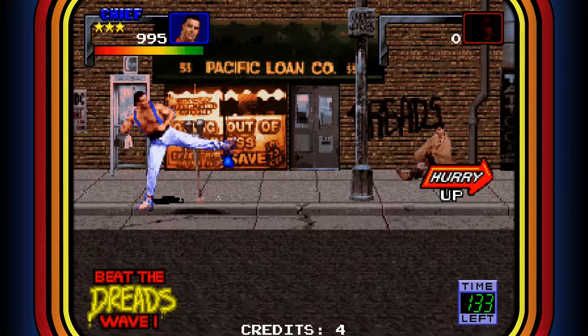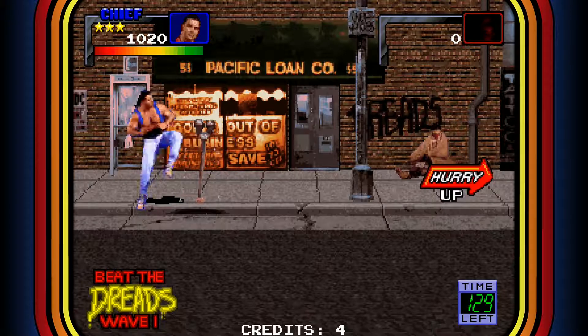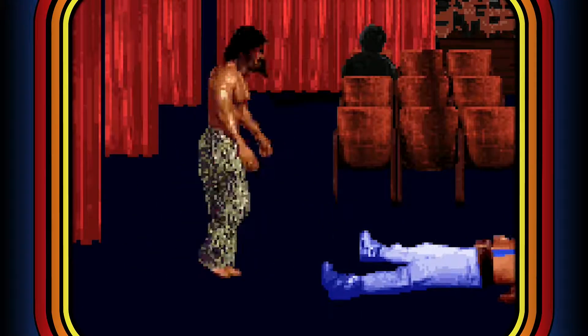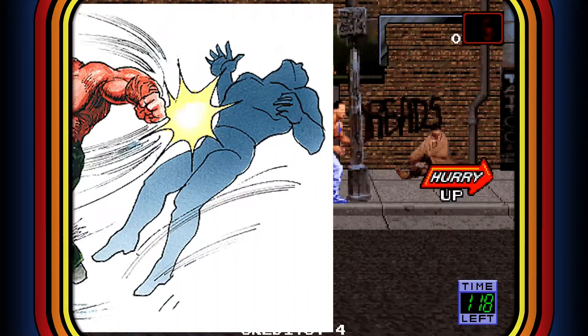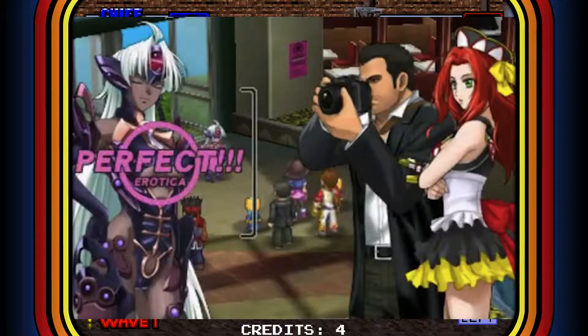I absolutely love that Chief uses all kinds of different wrestling moves, especially the double lariat, which I've never seen any wrestler do in real life. But in any video game, if a guy does wrestling moves, he's got to have the double lariat — it's code. Haggar has it, Zangief has it, even Frank West from Dead Rising has it, and he's not even a wrestler — he's a photographer.